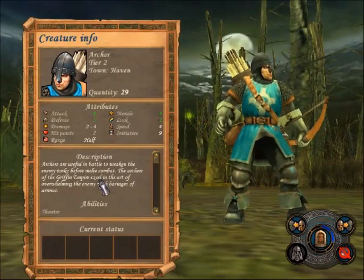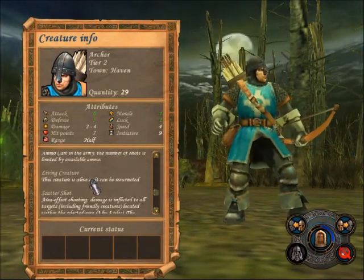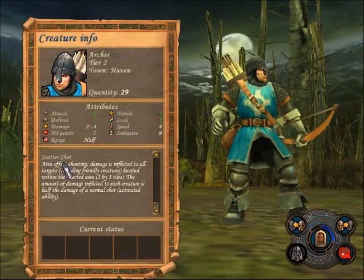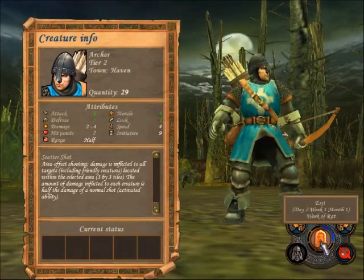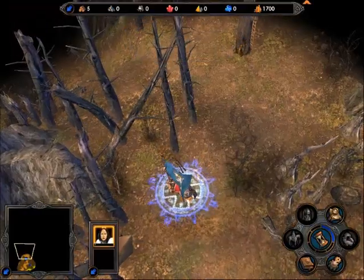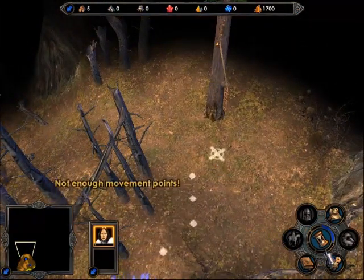Archers are ranged units, so they're always very useful indeed. They have the Shooter ability, which lets them shoot. They're living creatures. They also have an ability called Scattershot, which means they can attack a three-by-three area at half power. And I think Scattershot is also affected by range as well. Fair enough. Good. Done.